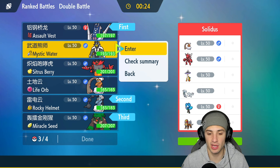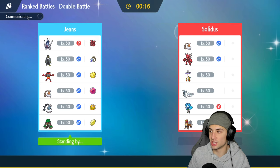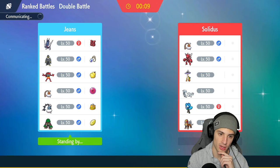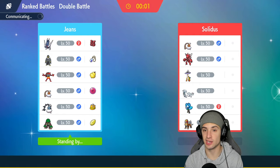They might bring Ogre Pon, which is a slight threat, but as long as I'm not locked in a Choice item I can always Close Combat. I just have to watch out for Water Absorb, which is a big threat to Ursaluna. I like this squad though. We're at 15 and 4, which is amazing — though technically 15 and 3 since a disconnect gave me a loss a couple videos ago.